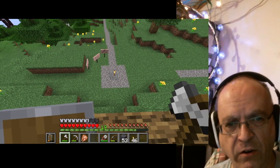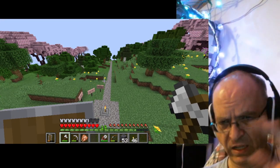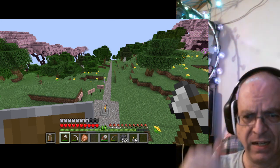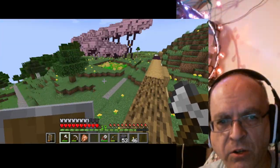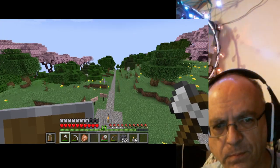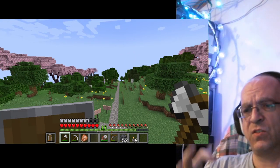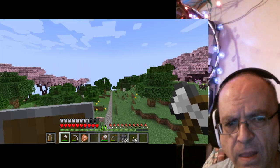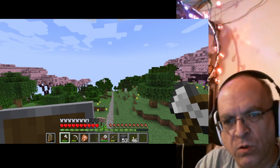Spawn is right near here and this is 0-0. The kingdom and the control of the king extends 2,000 in each direction, and even further diagonally to 2,000. Most of this area, centered around spawn and 0-0, is going to be under the expectations of working together toward building a kingdom.